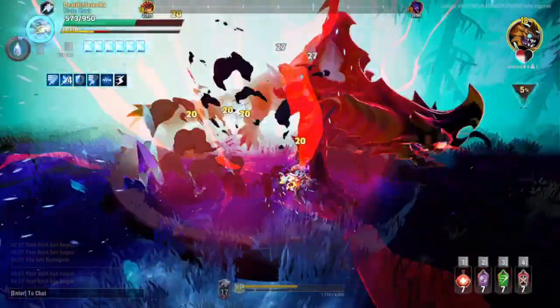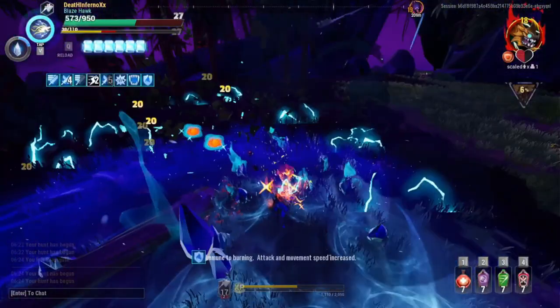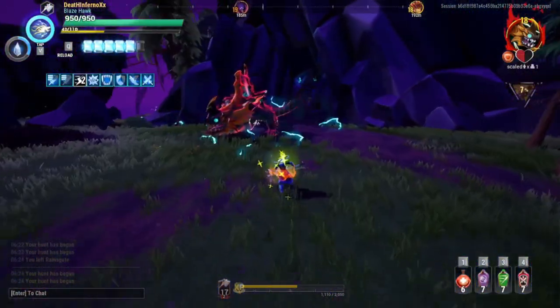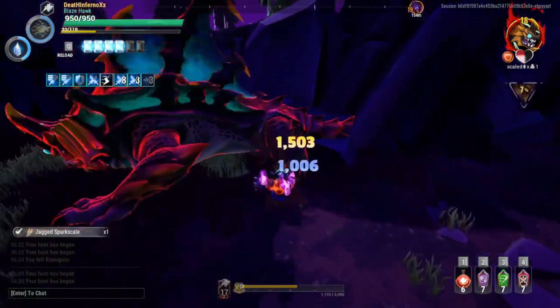Let's evade through this one. Get a few hits in and make sure to evade this one too, because it will kill you most of the time. Cast the special because we're running off special. Dash in — oops, that's a critical. Alright, let's keep hitting it.